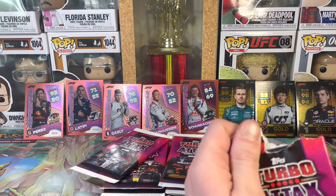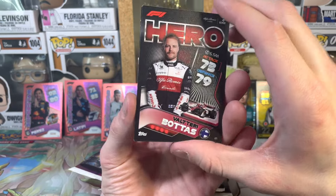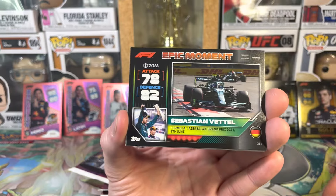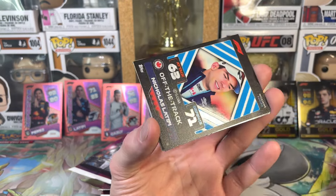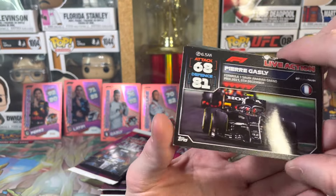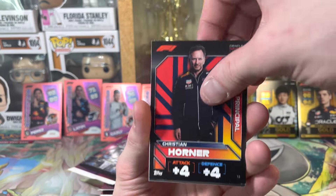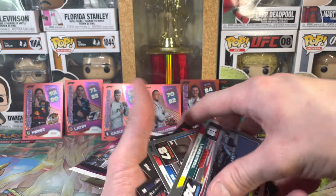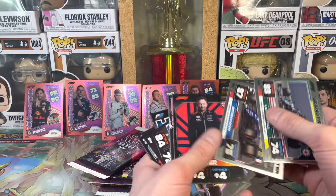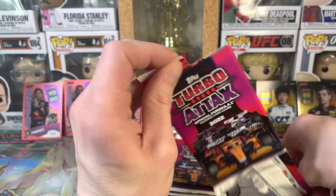Let's see how many cards are in here - maybe ten. We got a Valtteri Bottas, Carlos Sainz, life action Sebastian Vettel, Jahan Davula, Esteban Ocon, Nicholas Latifi, Fiera Gasly - oh my god that card is messed up. And we finally got a Christian Horner! All right I can get down with that. Lance Stroll and Esteban Ocon. Ten cards, so 128 cards total - wow, quite a few!